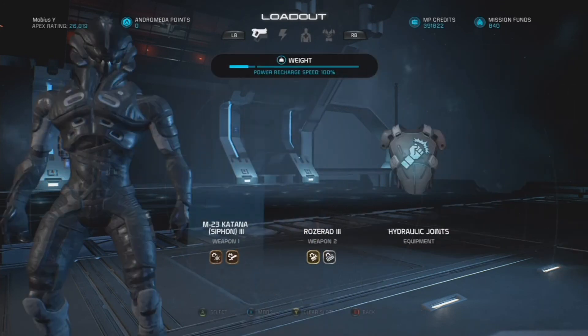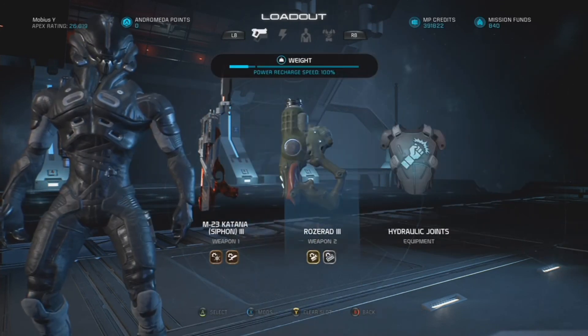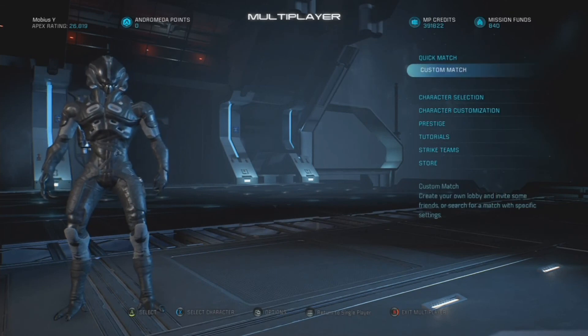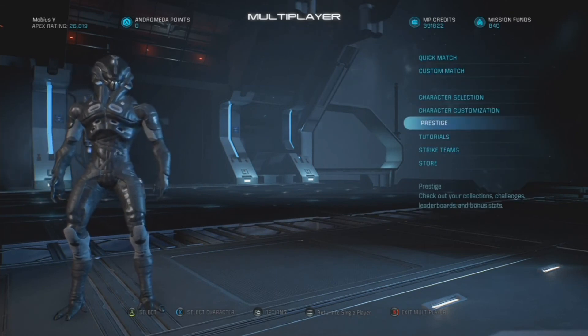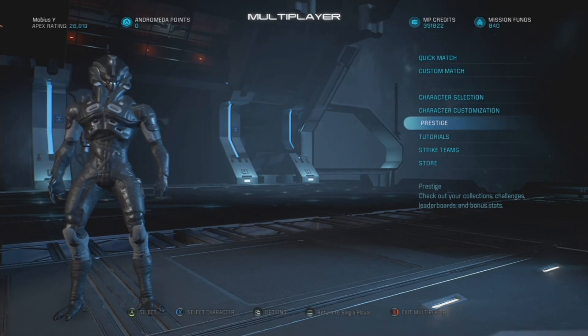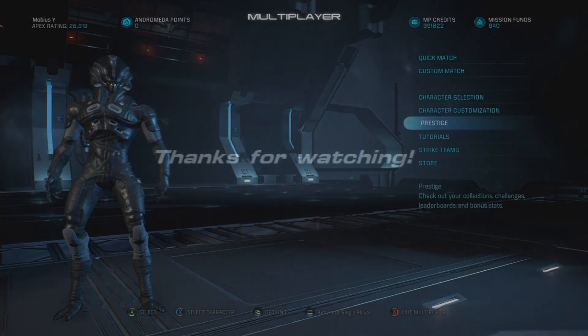That'll be it for part one of today's character build guide. For this exact setup seen in action on gold difficulty, check the link in the description below to check out part two. This has been Mobius Y from Mass Effect Andromeda Multiplayer. Thank you very much for watching, and I'll see you guys on the battlefield. Good luck, Apex!